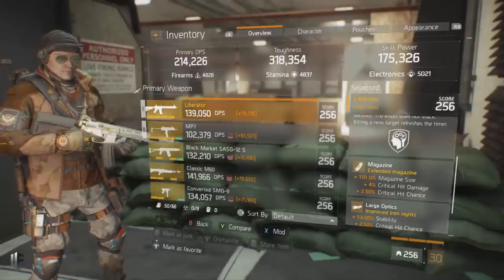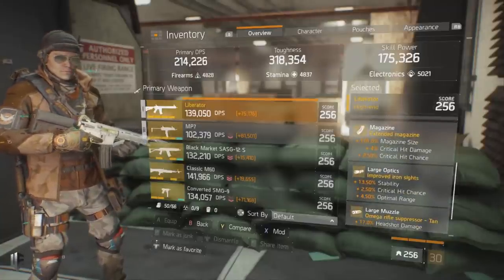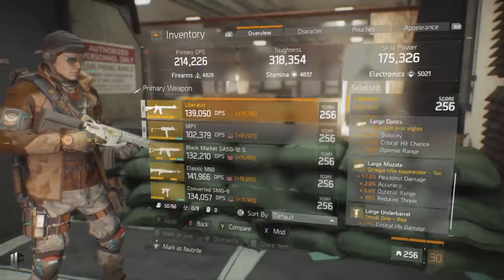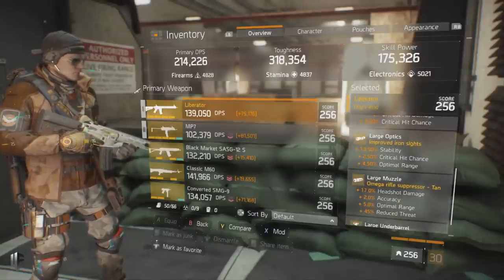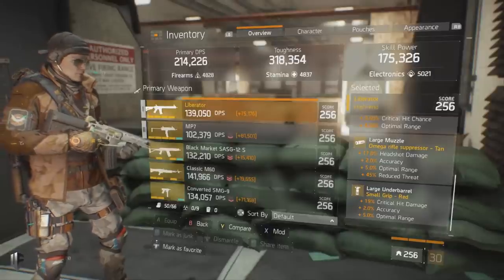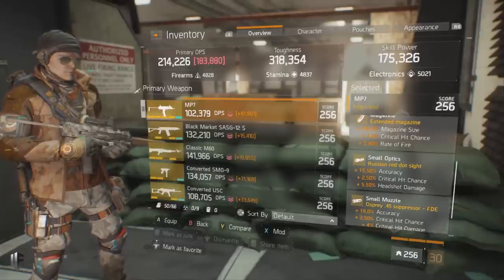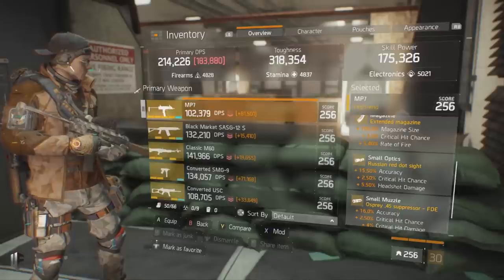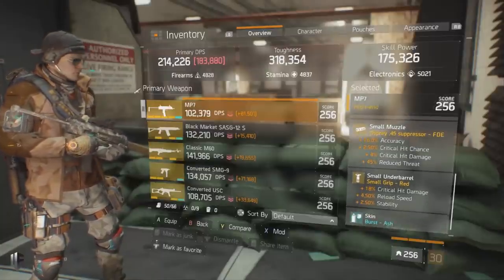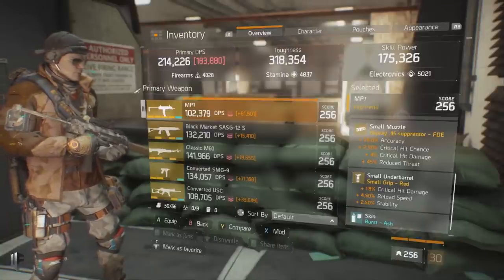For weapon mods: since you're not the primary weapon DPS character, you can mod guns however you want. That said, I strongly recommend extended magazines with over 100% increased mag size for both weapons. For an optic, something with headshot damage is very powerful. For a muzzle, headshot damage as a primary attribute increases your DPS and burst potential. For the underbarrel, reload speed is ideal but critical hit damage also works. For the MP7 it's a similar story — extended magazine, and look for headshot damage or critical hit chance on muzzle and underbarrel.